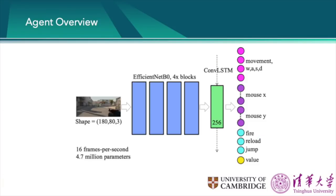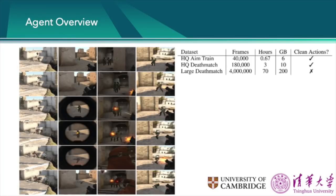The agent is a deep neural network. It takes as input a screenshot of the game — and that's the only input it receives — and then directly outputs its chosen actions. The agent was trained on a dataset of over 70 hours of human gameplay, and essentially it learns to imitate the actions it expects a human to take.